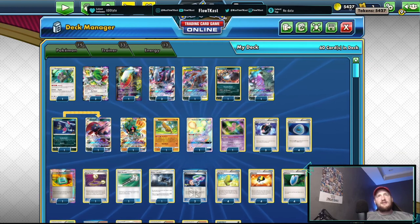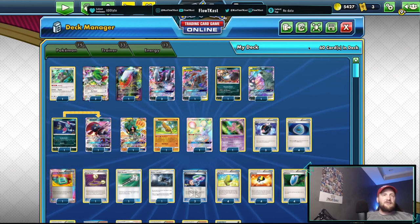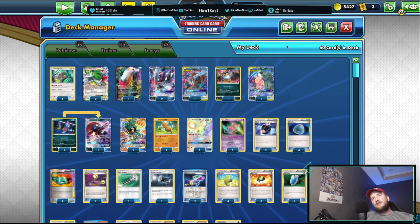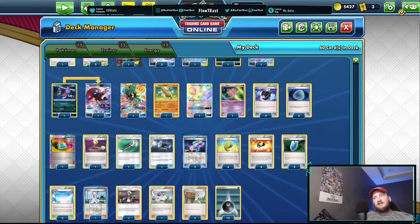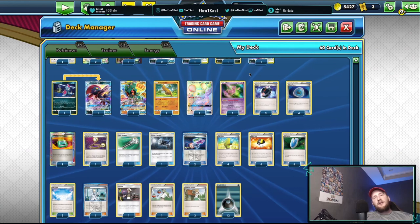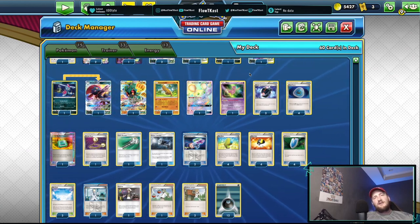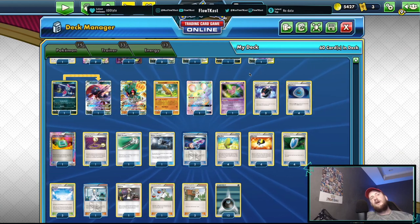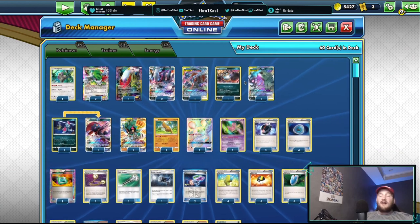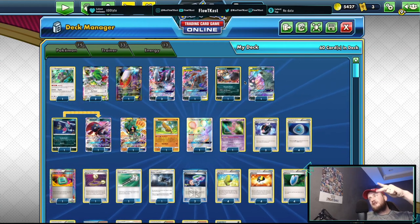Once Sword and Shield comes out on PTCGO we'll have all the content we can bring. We've got some packs to open — we opened a booster box, going to pop those codes and get some good stuff. Hopefully we can get our Zacians real quick because that's all we need along with the staple supporters. Comment what you think of the new layout, how hyped you are for Sword and Shield, if you're going to Collinsville and what deck you want to play. Like the video and subscribe to the Floaty Cast — see y'all later!